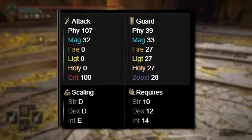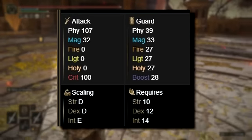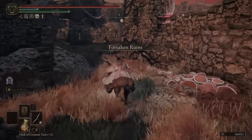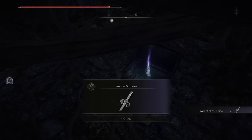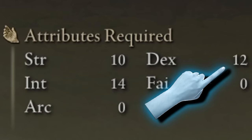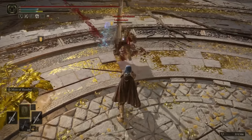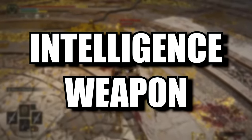The Sword of Saint Trina is a straight sword that scales with strength, intelligence, and dexterity. It can be found early in the game at the Forsaken Ruins, near the Rotview Balcony site of Grace. To wield it, you need a minimum intelligence requirement of 14, in addition to the strength and dexterity requirements. This can be a bit misleading, as it may lead you to believe it is primarily an intelligence weapon in the long run.